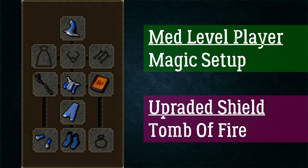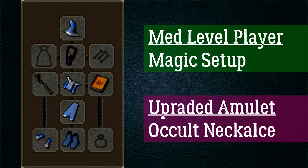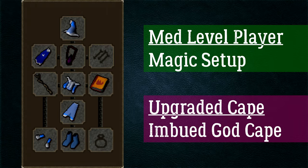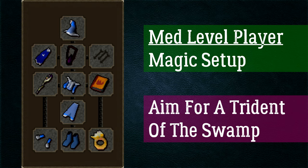Upgrade the Book of Darkness to the Tome of Fire, which requires 50 Magic, costs 800k, gives unlimited fire runes with burnt pages inside, and a plus 8 magic attack bonus. Upgrade the amulet of magic to the occult necklace (~260k) for plus 12 magic attack. Upgrade the god cape to the imbued version from Mage Arena 2 for plus 15 magic attack. For the ring slot, a Seers' ring gives plus 6 (or plus 12 imbued) magic attack bonus.